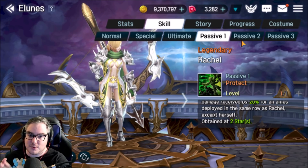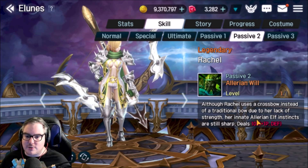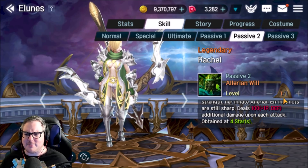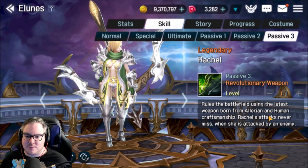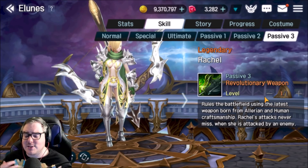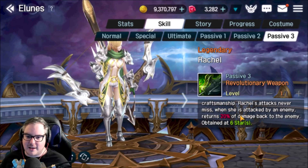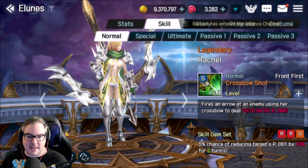Her passive reduces damage received by 20% for all allies deployed in the same row — really cool. It seems like she's built to be a tanky DPS with a bunch of other tanks in the front or back line. Although Rachel uses a crossbow instead of a traditional bow due to her lack of strength, her innate Elarian elf instincts are still sharp. She also has a return fire passive — when attacked by an enemy, she returns 20% of the damage back. Really really cool looking.